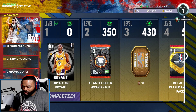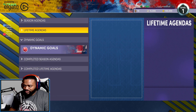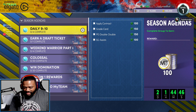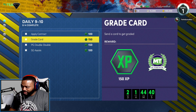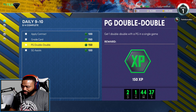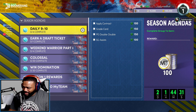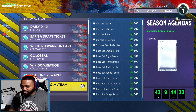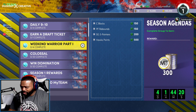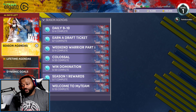We got Onyx Kobe free for completing games. We have season agendas, lifetime agendas, and dynamic goals. Daily agendas include: apply a contract, send a card to get graded, get one double-double with a PG in a single game, and 10 assists with a shooting guard. I'm glad there are four dailies now — in the past it was sometimes three. There are also domination games and other agendas spanning 43 days.